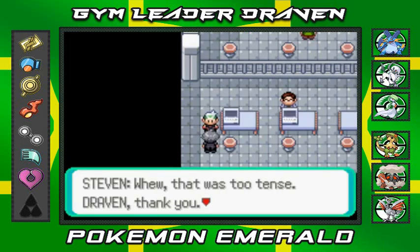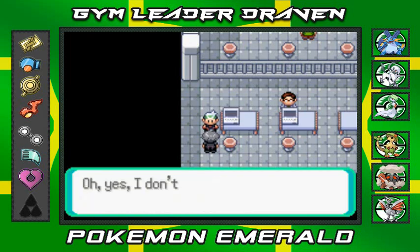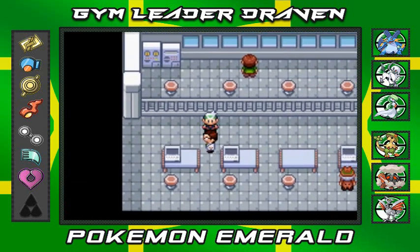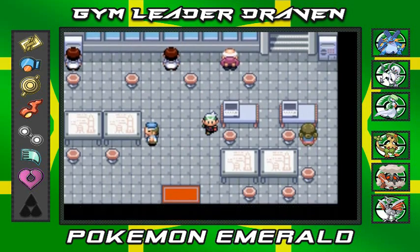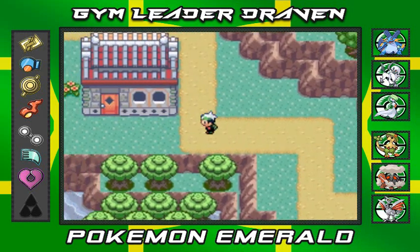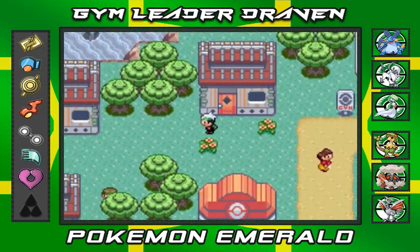Steven says that was too intense and thanks me for my support. He says he has something to give me and asks me to visit his home. I kind of already knew Steven lived on this island. After defeating Team Magma we don't get anything directly, so we head to Steven Stone's house to get our reward. I wonder what it could be — let's go find his house.